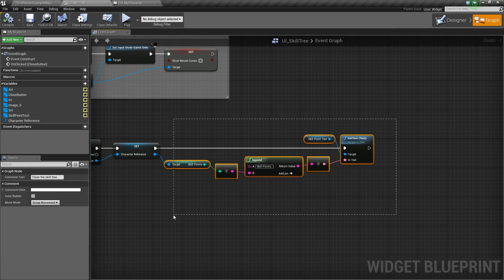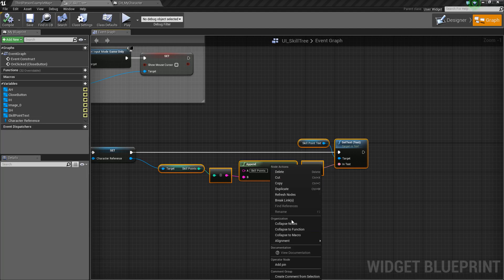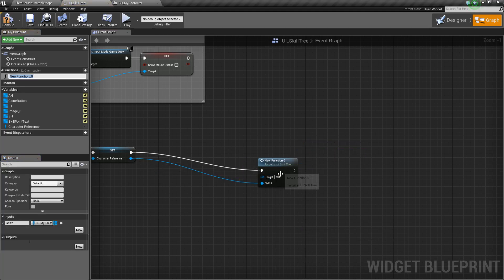So to do that, we're going to drag over this part, and we're going to right-click and go to Collapse to Function. We'll click that, and it'll create a function. So now we can name it — let's name it simply UpdateSkillPoints.